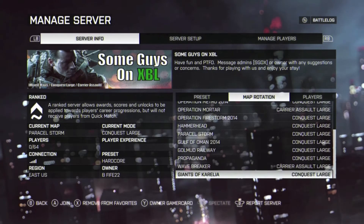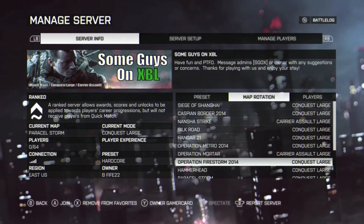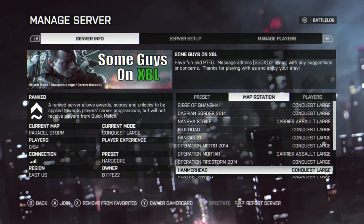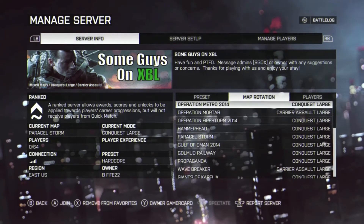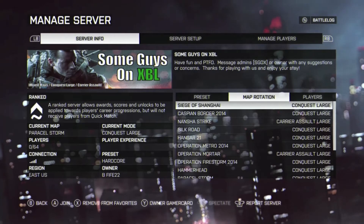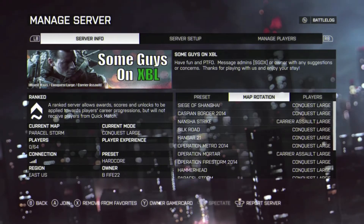Our server runs a mix of maps from all the different map packs, and for the Naval Strike maps we like to run Carrier Assault to break up the monotony of just Conquest Large over and over, but keep it at 64 players with similar game types so people aren't thrown off guard. But as you can see right now, zero out of 64 players — no one searching for a hardcore mix map server is going to join an empty one when others have players in it. They're not going to wait around for you to start up.